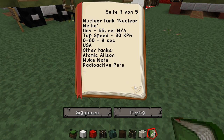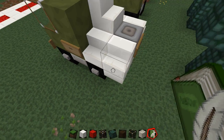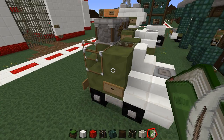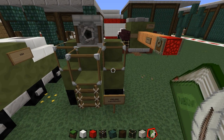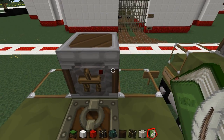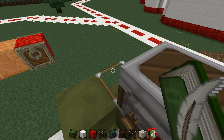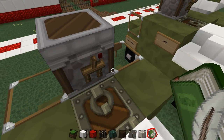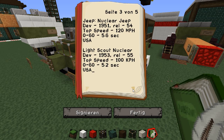Then there's this little thing — the Light Scout Nuclear. Two-wheeled, tiny engine at the back, very lightweight, warning radiation. You've got a light machine gun at the top, and you could probably fit about three people — a driver and two lookouts. You can get in here; don't worry about the engine, perfectly safe. Developed in 1953, actually released in 1955, top speed 100 kilometers per hour, zero to 60 in 5.2 seconds, made in the USA.